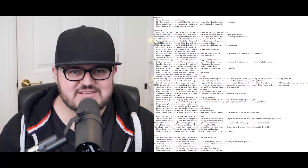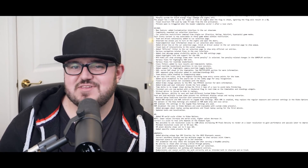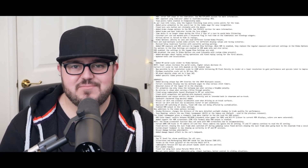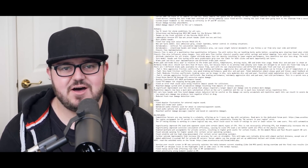Assetto Corsa Competizione build 1.2 is here, and with it comes a frankly mammoth list of fixes, upgrades and new features. The headline items that have got people talking include the implementation of chassis flex, pad and disc wear, and changes to the tyre model. And while all of these are much welcomed, they're also quite subtle, nuanced changes that don't really fit the day one video model as far as I'm concerned.